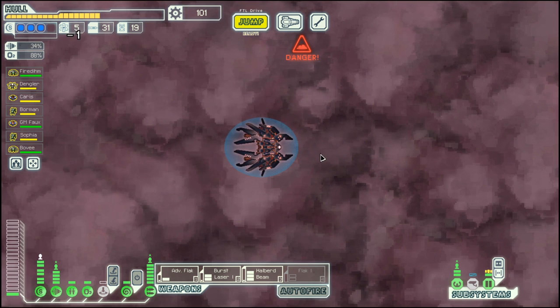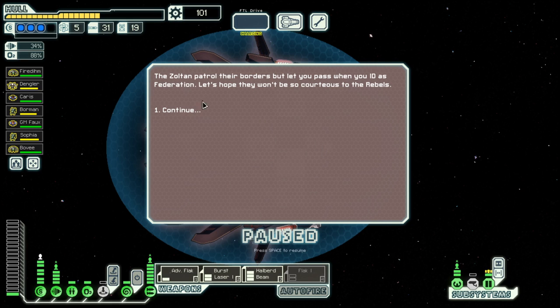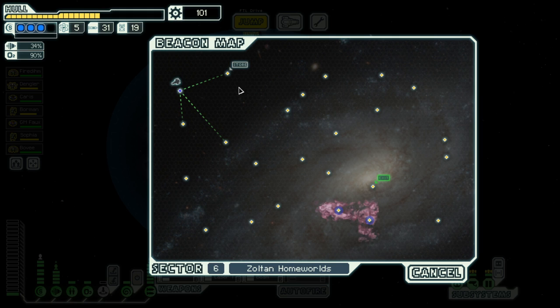Hello! My name is Otzestia and welcome back to season 21 of my FTL series. We are in the Lanius Cruiser Layout B in Zoltun homeworld territory.